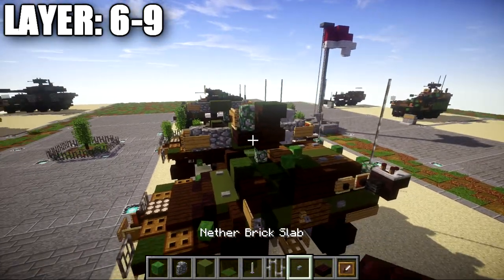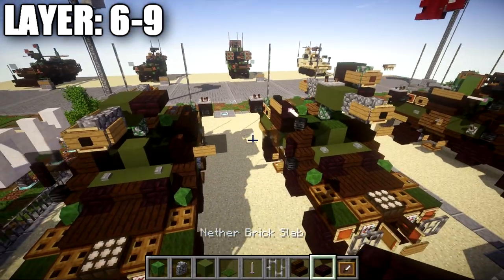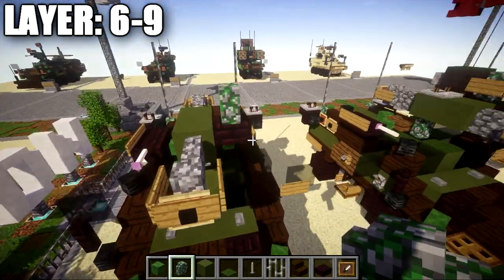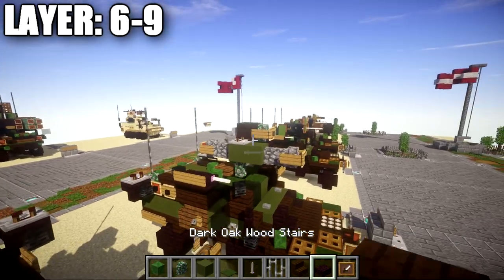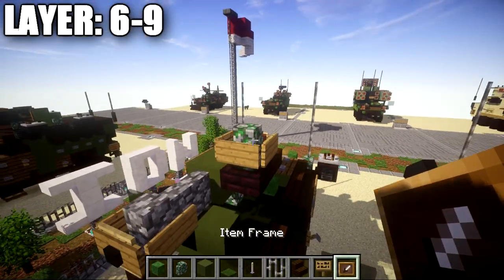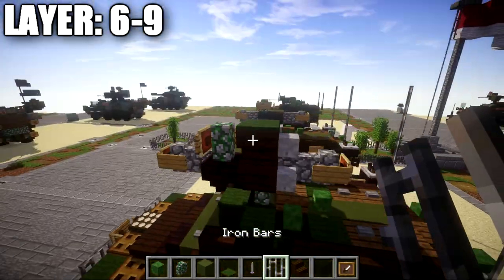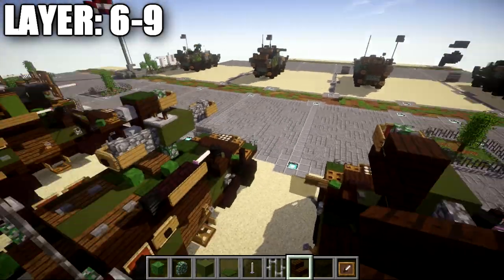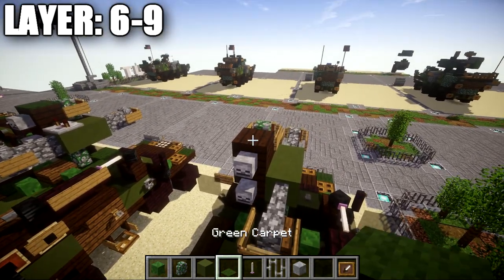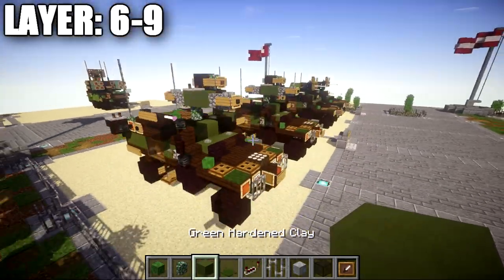Grab a nether brick top slab and a dark oak wood stair. Place a dark oak wood upside down stair followed by a nether brick top slab off that stair. On top, place a mossy cobblestone wall. Wrap signs around the cobblestone wall on the sides and facing toward the front. Off the mossy cobblestone wall place an item frame with a black stained glass block inside for the sights. Place a dark oak wood upside down stair after the mossy cobblestone wall. Place one and two skeleton skulls off the sides of those dark oak wood upside down stairs. On top of the dark oak wood upside down stair place a green carpet, then place a redstone comparator on top of the green stained clay block with the notches flicked out to the side. That pretty much completes the Otokar Cobra with the TOW missile launcher.